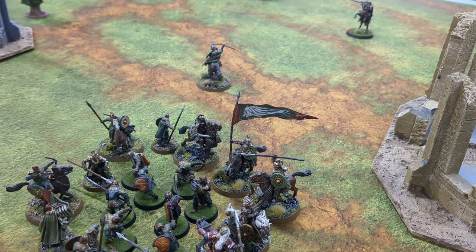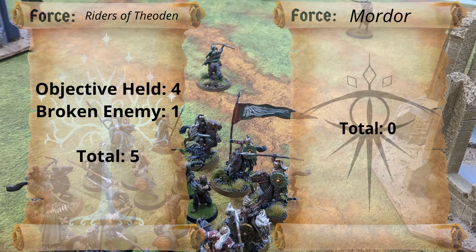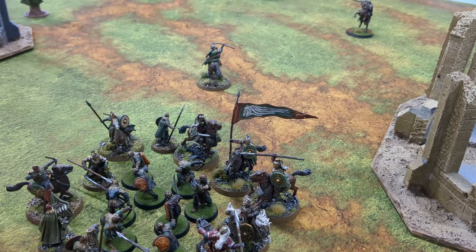We tallied it up and the final score is 5 to nothing. It could have been 5-4 if the Witch King had one more round to reach Miles's objective in his deployment zone, but it is what it is. It's tough — all I did was stand there and take charges, couldn't win any priorities, and the Great Beast didn't kill much.